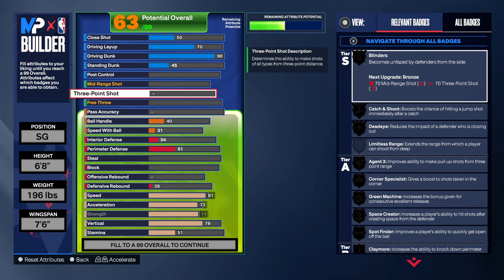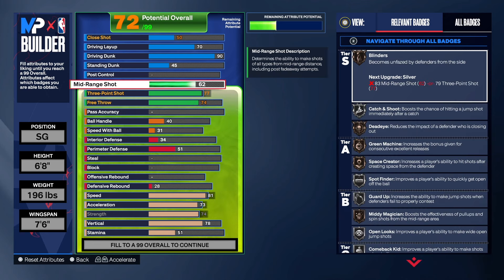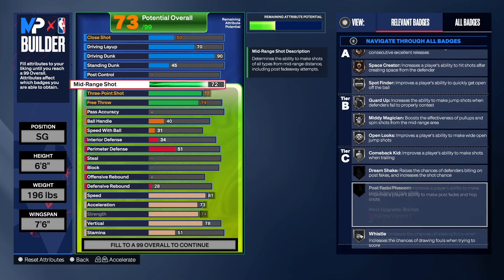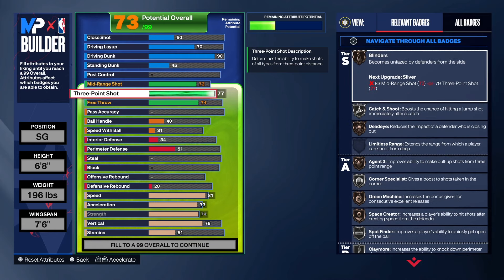Now for the green bean badges — with the three-point shot we can get it to a 77. That will push a lot of people away from this build, but I will show you guys it can be done. For the mid-range shot I had it at 76, but I ended up taking it down to a 72. At 76 you get green machine and space created on silver, so if you care about those badges leave it at 76 — but you'd have to take the ball handle down. I want you to be able to move around and catch some ankles, so a 72 mid-range is what we got.